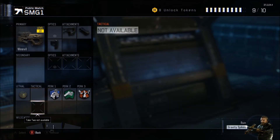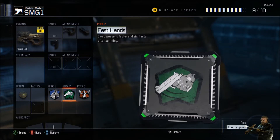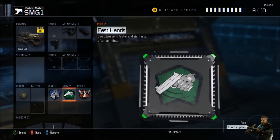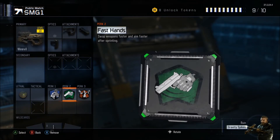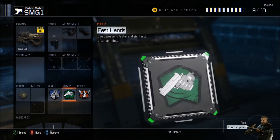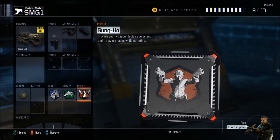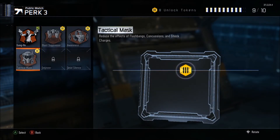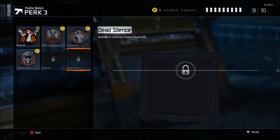No tacticals because I don't like them. Perk one: Six Senses, because you always need that little edge against people — you can't use it in competitive but you'll have to make do. Perk two: Fast Hands. It's an SMG and already fast, but that little extra will help you aim down faster while sprinting. Perk three: Dead Silence, to get the edge so people can't hear my footsteps — especially useful for Search and Destroy.